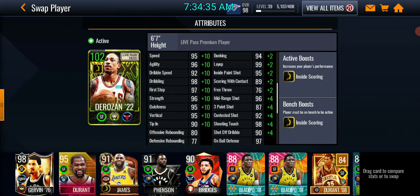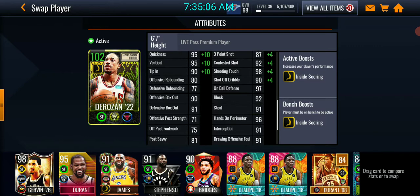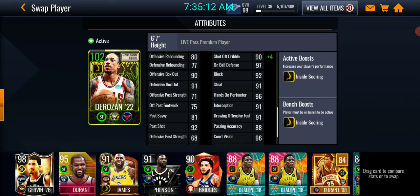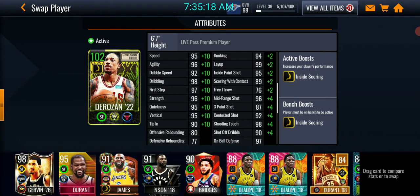Looking at his stats on screen, he's boosted up to 102 overall — 95 speed, 96 agility, 92 dribble speed, 98 dribbling, 97 first step, 96 strength, 95 quickness, 95 vert, 90 tip-in. On the offensive side: 94 dunking, 99 layup, 95 inside paint shot, score on contact. He has 96 mid-range, 87 three-pointer, 92 contested shot, 98 shooting touch, 90 shot off dribble. Defense: 97 on-ball, 92 block, 91 steal, 96 hands perimeter, 91 interception. He's a pretty well-rounded guard.